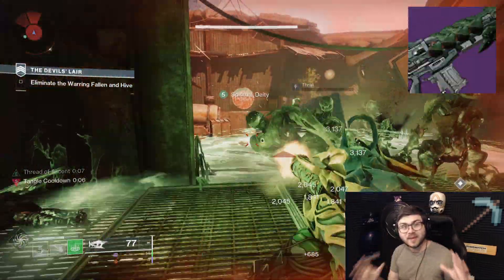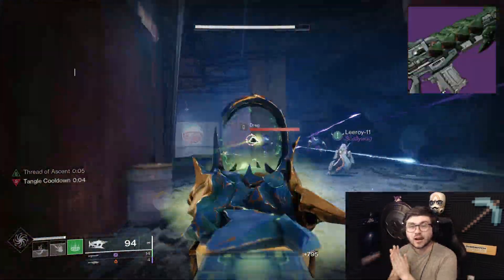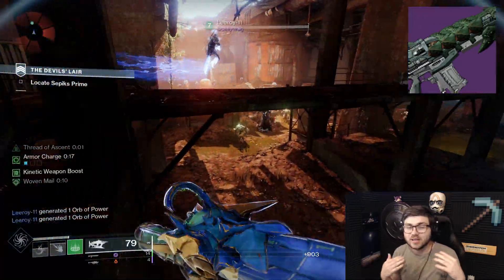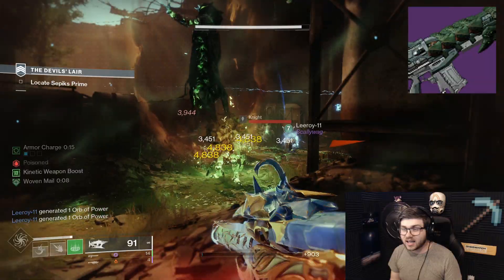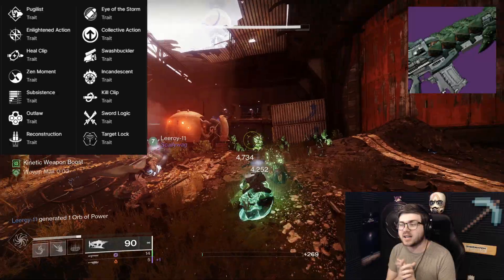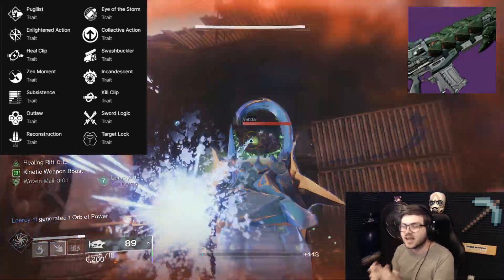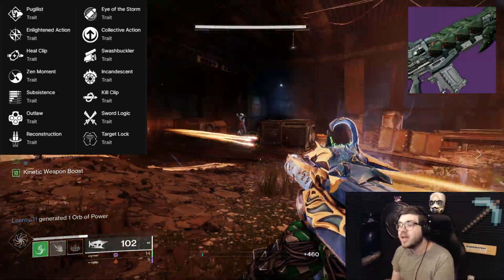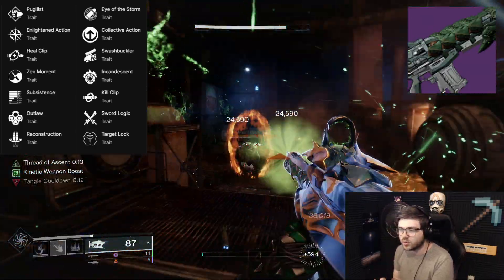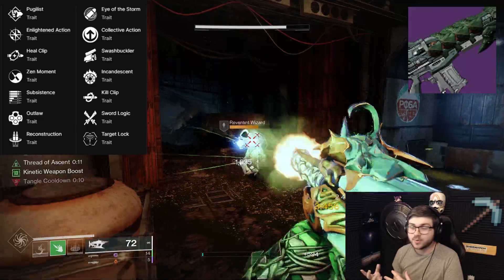Next we have Abyss Defiant, a Solar High-Impact Frame Auto Rifle. High-impact frame auto rifles haven't been meta for a long time, so PvE viability is uncertain, but let's look at the perks. The first column has Pugilist, Enlightened Action, Heal Clip, Zen Moment, Subsistence, Outlaw, and Reconstruction. The second column has Eye of the Storm, Collective Action, Swashbuckler, Incandescent, Kill Clip, Sword Logic, and Target Lock.